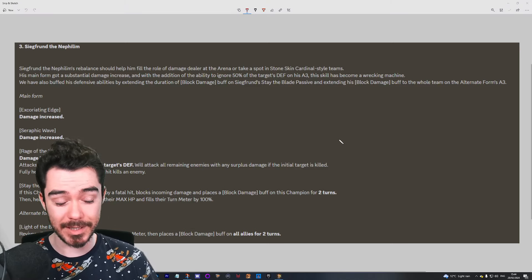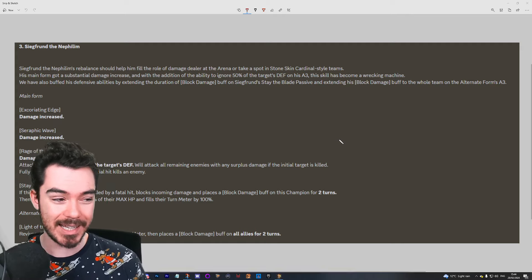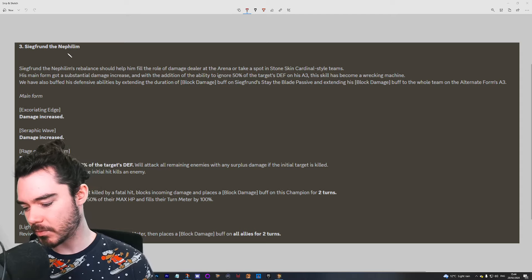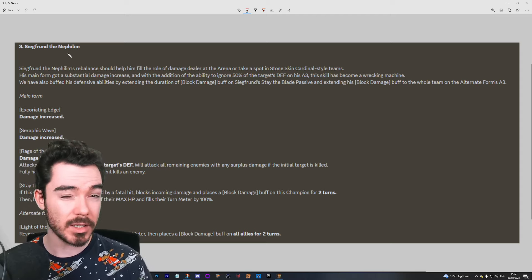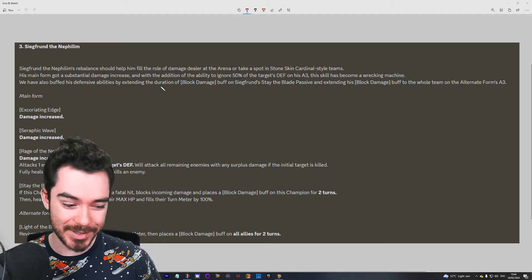And finally, this is I think the biggest buff of them all — and it's not a surprise in a sense because it is a mythical champion. Seekfriend the Nephilim. I think he is, broadly speaking, considered to be the weakest mythical right now. He's getting a massive buff though, and I don't think he's the weakest anymore.